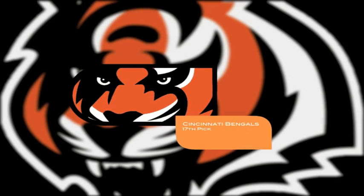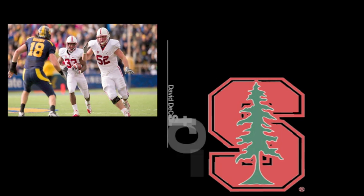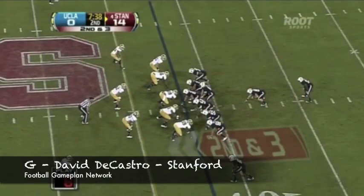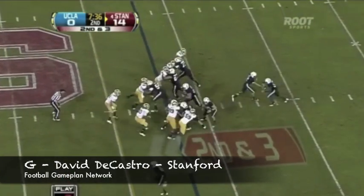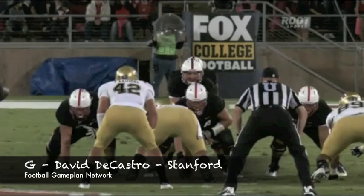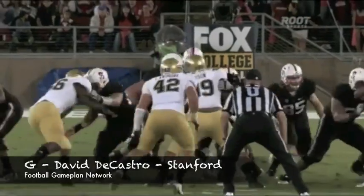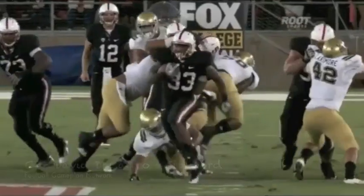The Bengals own two first-round selections and last year they struggled on the interior of their offensive line, which is why I'm giving them David DeCastro — a guy that's very athletic, can get around on those pulling plays and trap plays, and does a great job of stonewalling defenders at the point of attack. That's going to plow open that running game once again and the Bengals will be able to operate off play action.